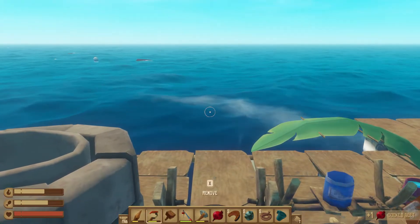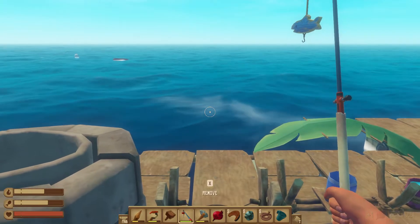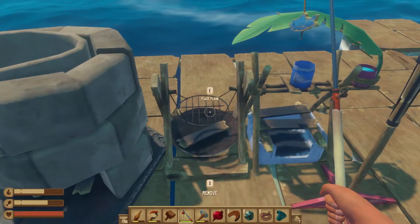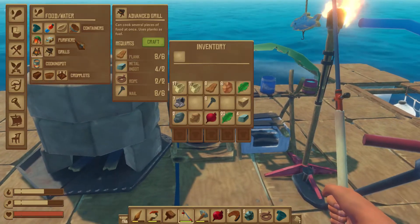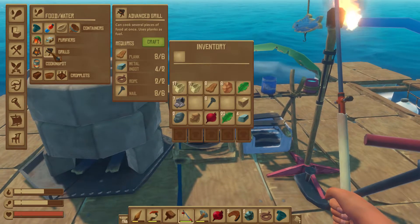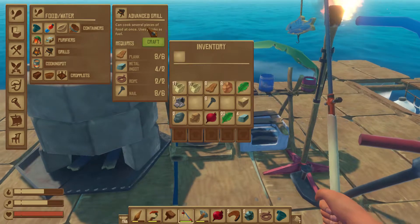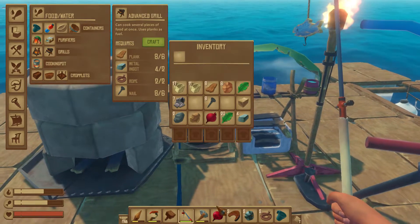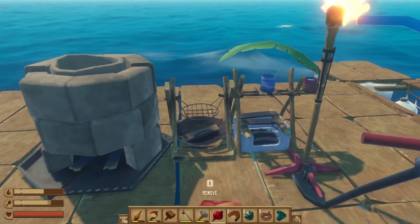By the way, I made a new rod — the metal fishing rod — which is apparently a bit better. What I want to do is craft the better grill. As you can see, I can cook several pieces of food at once and use planks as fuel. So I'm going to go ahead and craft it right now.